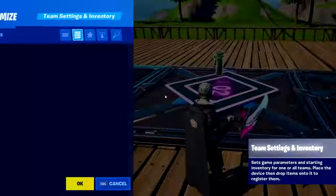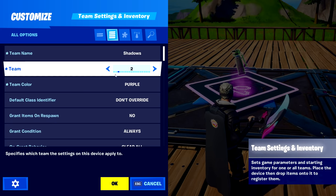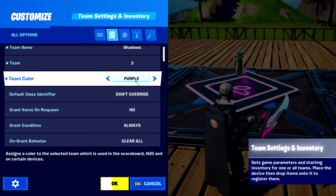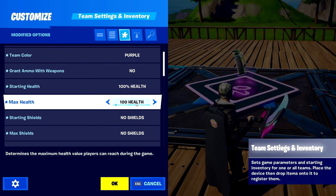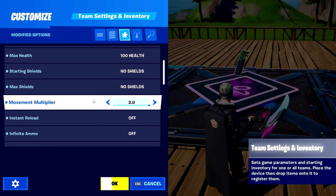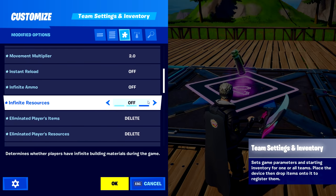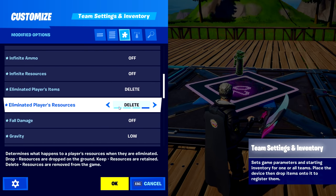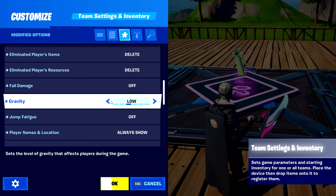The next thing we have to do is create the shadow class. In here: team name 'Shadows', team two, purple — obviously since the shadows are purple. Starting health to 100%, max health to 100% because shadows have 100 health. They have no shields, so change that to no shields. Movement multiplier to 2 because they are a little bit faster than normal players. Instant reload to off. Instant infinite ammo also to off. Infinite resources to off. Eliminate player items: delete. Eliminate player resources: delete as well. Fall damage to off so we can jump off cliffs. Gravity should be low — don't do very low because that would be a little bit too high of a jump and unrealistic. So do that to low.